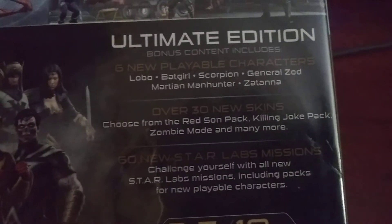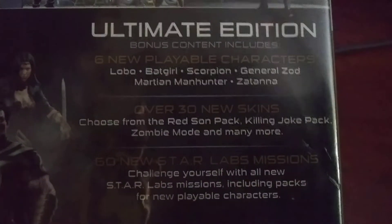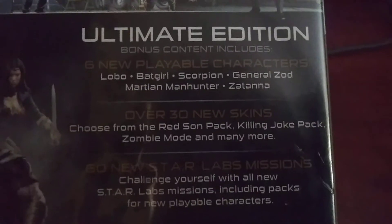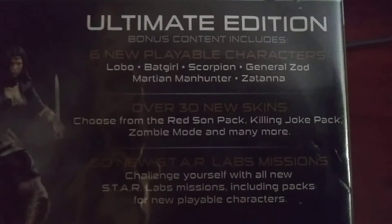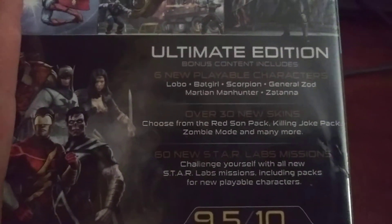In the Ultimate Edition it finally has new bonus content. Includes new available characters — over 30 new skins. Choose from the Red Sun Pack, Killing Joke Pack, Tommy Mode, and many more. 60 new Star Labs missions — challenge yourself with all-new Star Labs missions including packs for new playable characters like Flash, a black suit Batman, Batman with Blackest Night, Joker, Wonder Woman, and Batman. Here's Superman — all the fighting crimes with all these Justice League characters.